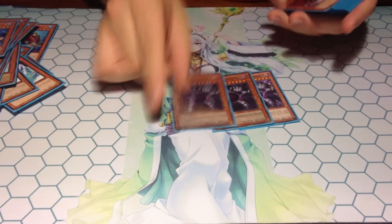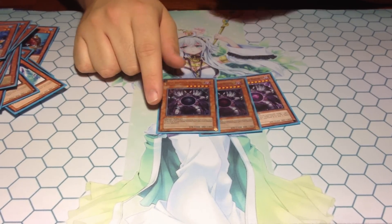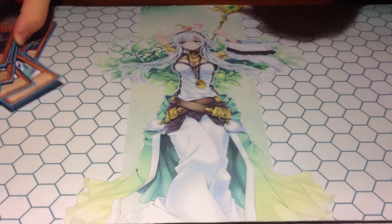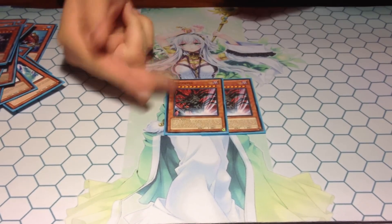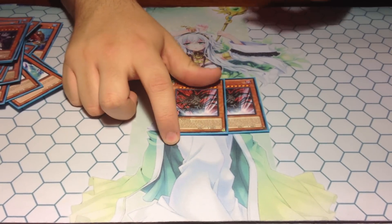As for the rest of the monsters — Triple Caius. This card acts like a Frog Monarch deck; you're always going to have tributes on the board, so Caius is always live and it gets you out of a lot of situations. And lastly, Double Tragoedia — it's my hand trap monster. This thing can come down really big or really small, just depending on the situation.